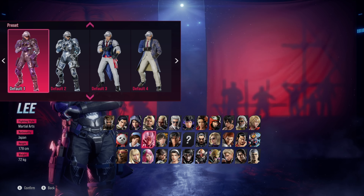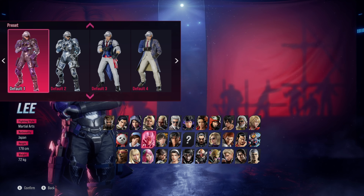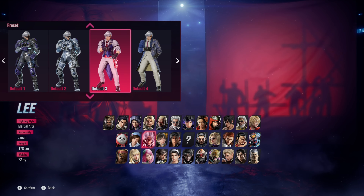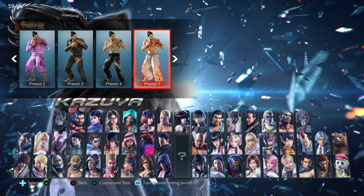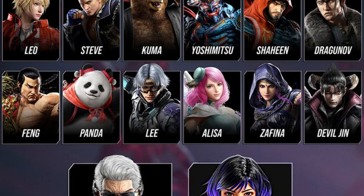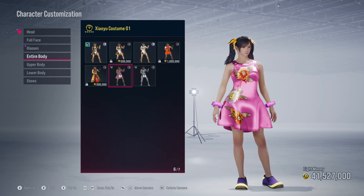Tekken 8 has hardly any preset outfits and we all know why. We only got four slots. The first two are color swaps of the standard Tekken 8 outfit, the third is something completely new, and the last one is most likely an outfit from Tekken 7. Tekken 7 had eight slots — double the amount we have now. In this video I'll be going through each character of Tekken 8 on what outfit should be added, and even though some are already out for some characters, we're still going to give our opinions on this.